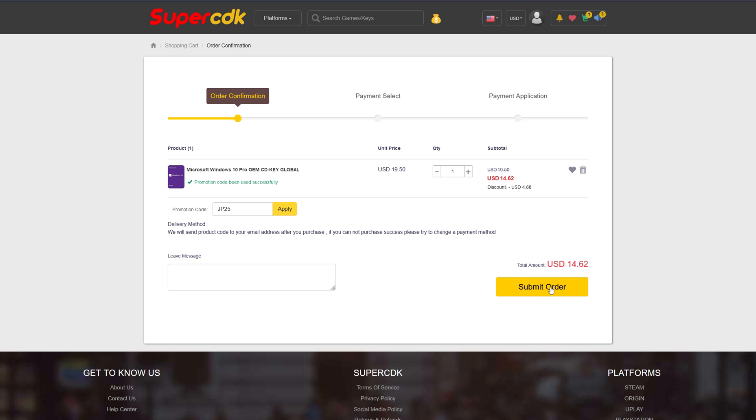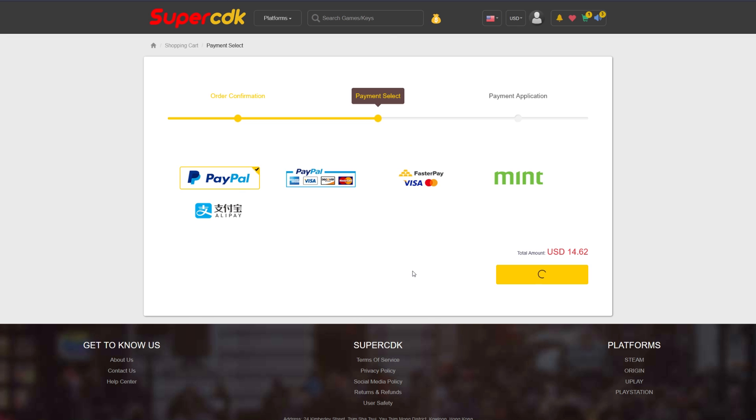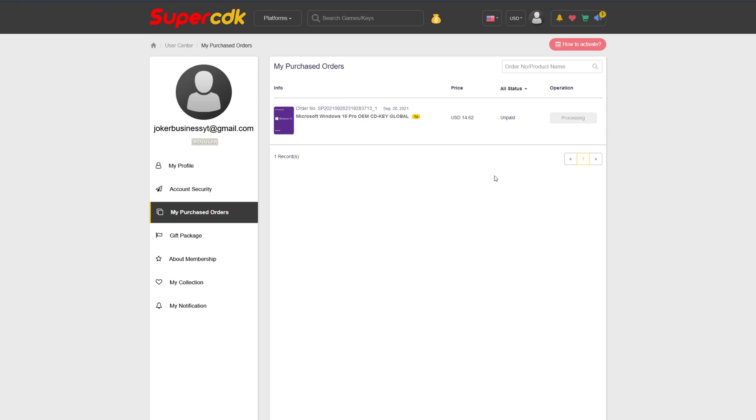Once you're done with that, go ahead and click Submit Order and select your payment mode of choice — for me personally that's PayPal — and then complete the checkout by clicking Pay Now. After completing the checkout, it'll bring you to your purchased order page, and it will update in a matter of seconds, or just hit F5. It came through literally immediately. I got the payment email and the delivery of the product at exactly the same time.